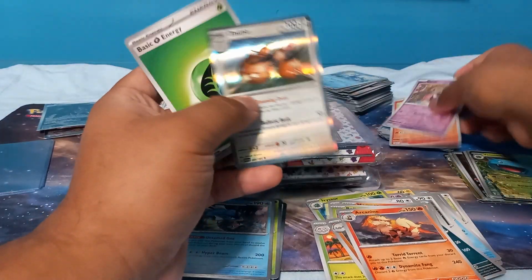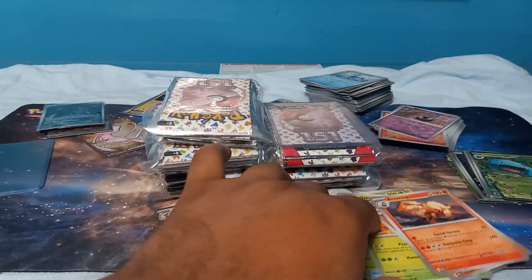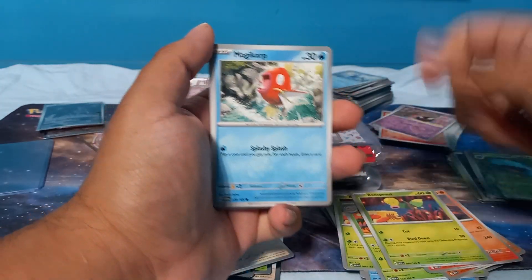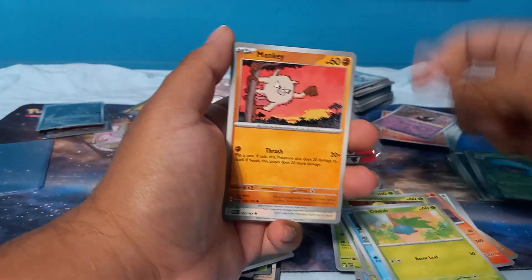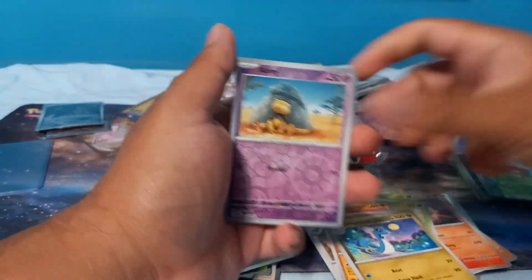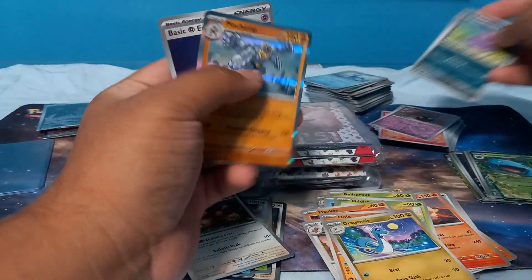Gastly — last pack for this stack. Magikarp — haven't seen Magikarp in a while. Fearow, Onix, Dragonair, Abra, Ekans, Machamp — I guess all our hits are going to be those energies.